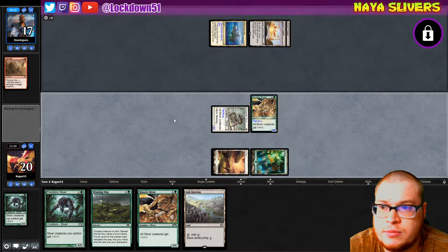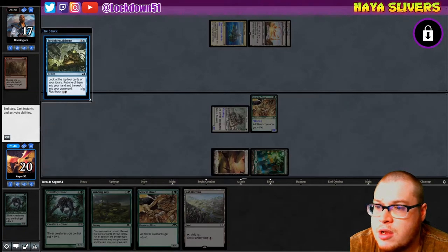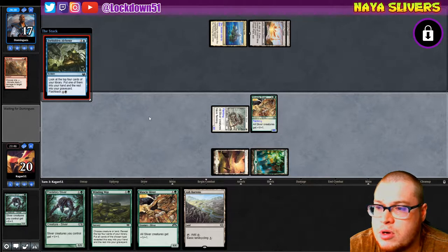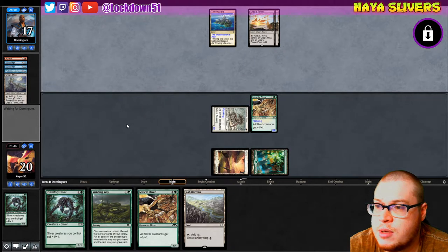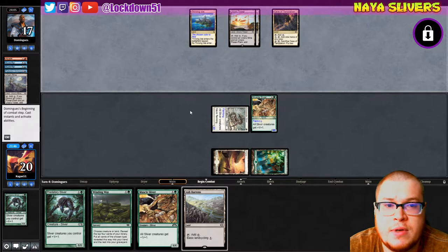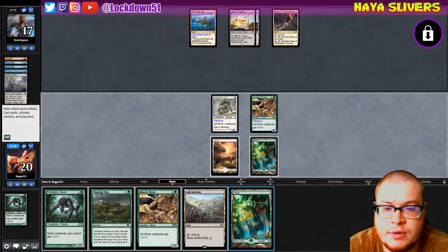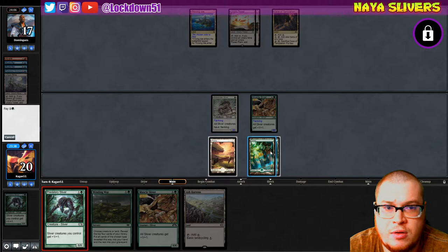He's gonna search his library, look at top four, put one of them in his hand, rest into the graveyard — and they've got flashback, lovely. The fun's-at Tron — he dumped two Mull Drifters and an Urza's Mine, he's got a Cave of Temptation.